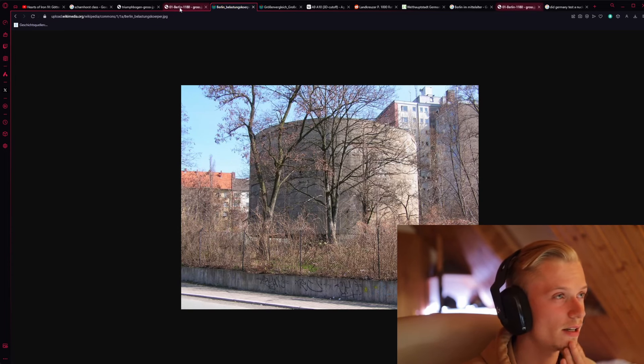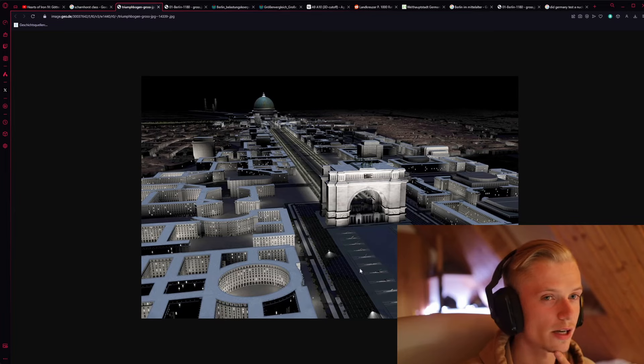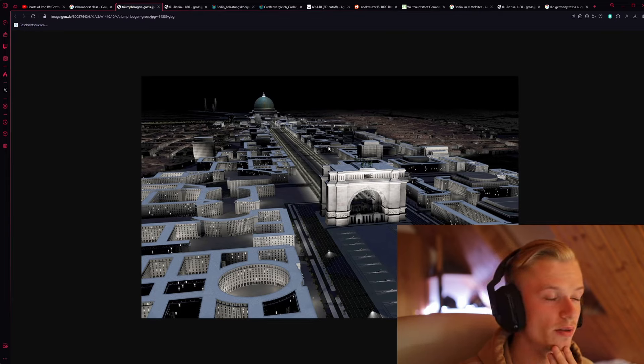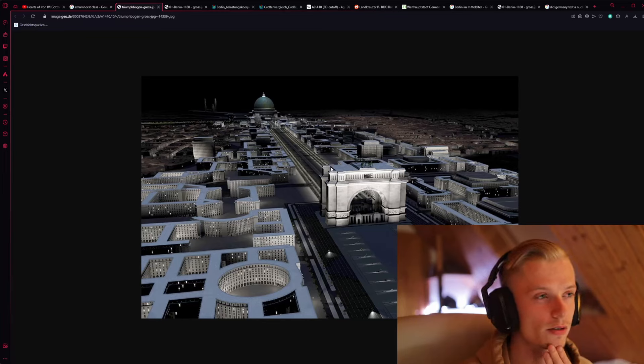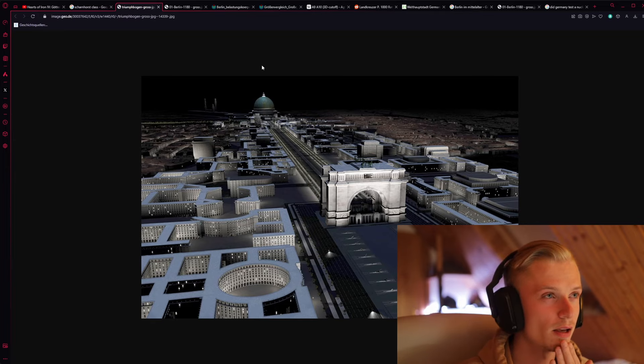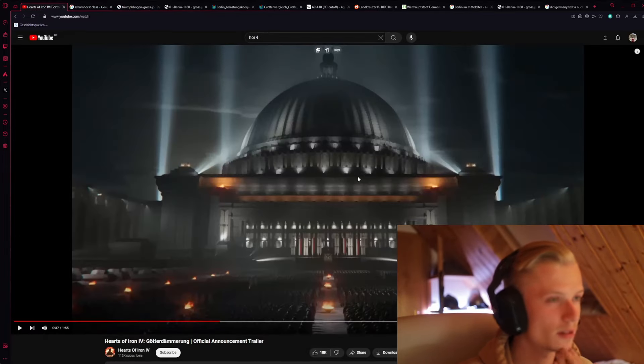In order to test this, they made the Belastungskörper, or pressure body. And the result was that it would be very difficult to build, because the Belastungskörper sank several centimeters in only two years. Here you have another sketch — a giant triumphal arch and the Great Hall. This is very similar to the Champs-Élysées in Paris, but much, much bigger. This would have been built if they had won the war, because he was a very big fan of this design — it was actually his dream. But it was never built.